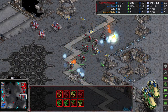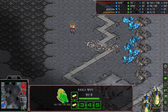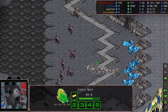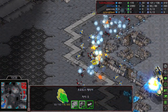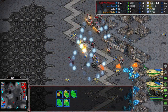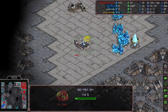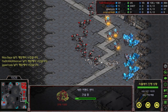Eight goliaths versus five carriers with not many interceptors left. The interceptors are still there, but can Mini fight against all those goliaths? Flash has about 1.5 groups of goliaths with 3-2 upgrade versus four carriers — that's not going to be good for Mini. Flash is also going to be mined out in a couple of minutes. And that's going to be the GG by Mini. What a great game!